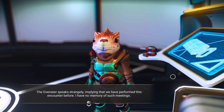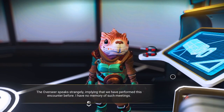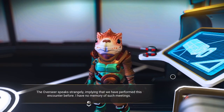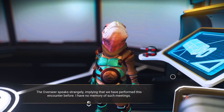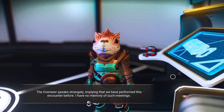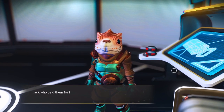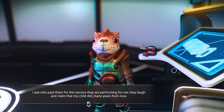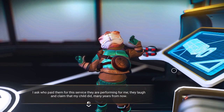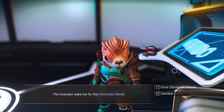The overseer speaks strangely, implying that we have performed this encounter before. I have no memory of such meetings. This should really give you a clue in regards to the whole storyline — you already know that your character appears to have died and been reborn and that's where you are. You're trying to figure out and put all the pieces together in your memories. He said this was paid for a long time ago before you died last time, possibly of old age. Are we talking about reincarnation here? The overseer asked me for the chromatic metal — let's give that chromatic metal.